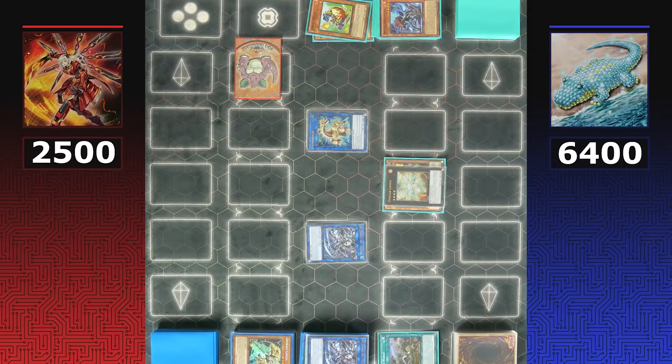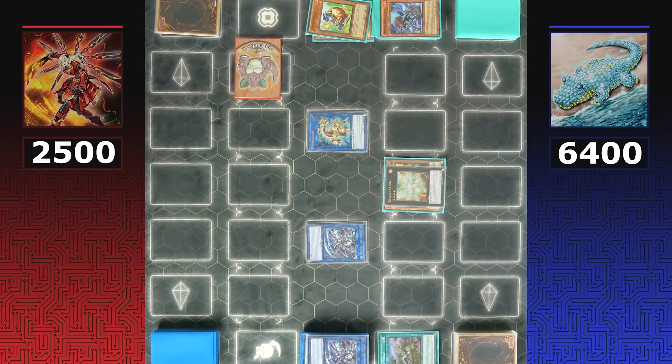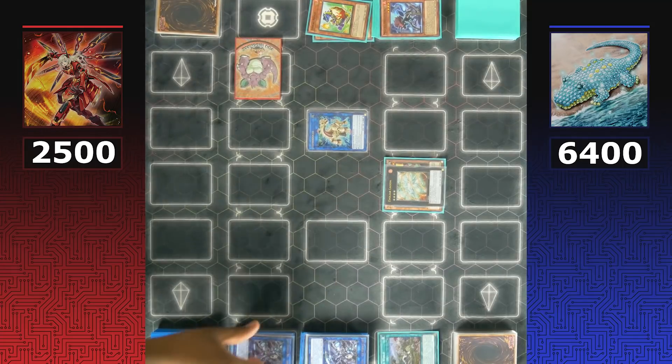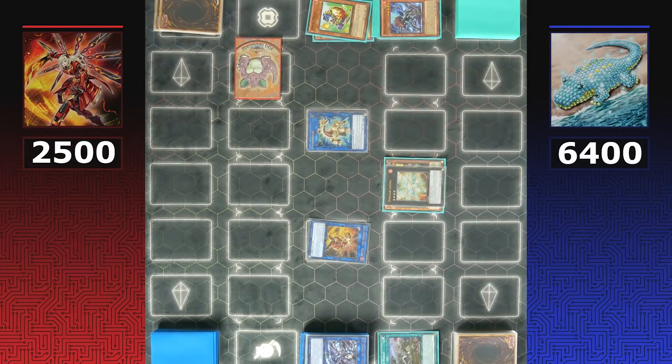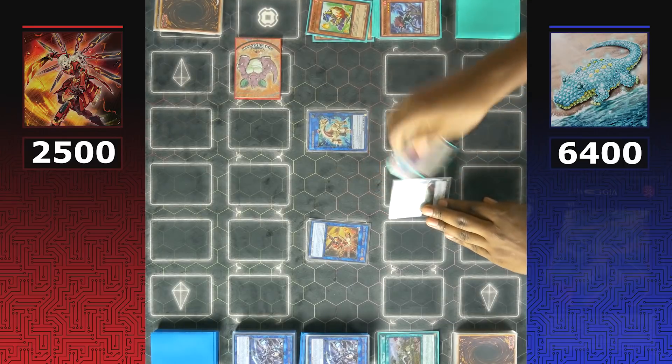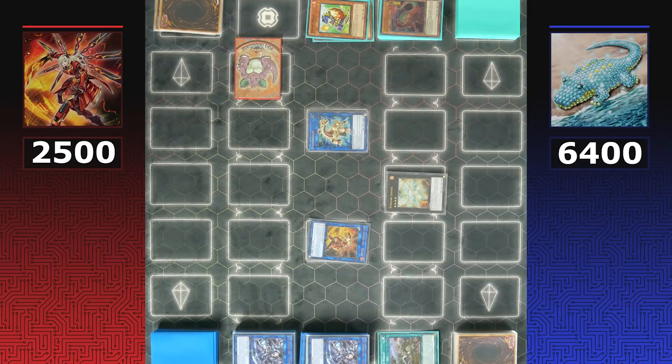Sky Striker takes their turn thinking about how to break out of this situation. With Utopia Double banished, they can't attack over Reproductus for game. Sky Striker looks through their graveyard to see if they have enough to attack over Evil Sword Logia — they don't have enough spells to reduce Logia's attack. Shizuku is used for a link summon into Sky Striker Ace Kagari, but Dinos check whether Kagari can attack over Logia — it cannot, even with the point bonus.